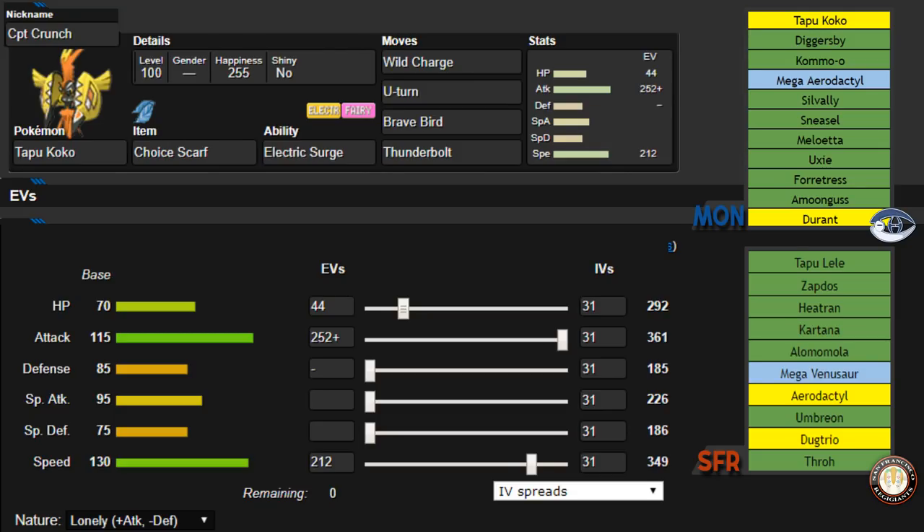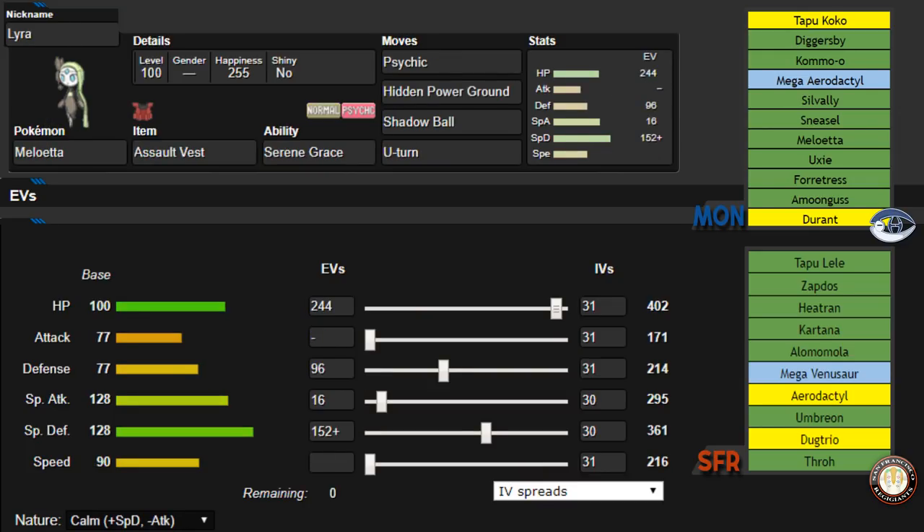Probably the most important and pivotal set on this team is going to be Lyra, our Meloetta, with Psychic, Hidden Power Ground, Shadow Ball, and U-Turn. I was originally running Focus Blast over Hidden Power Ground — shoutouts to Adam for giving me the idea to switch it, because I really only needed it for the Heatran, and I'll probably be U-Turning out on the Umbreon if it comes anyway. We've got an Assault Vest, so this is my primary check to his Tapu Lele, being able to switch in on either STAB including Psy Shock.